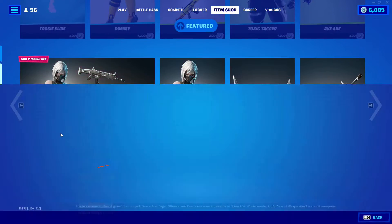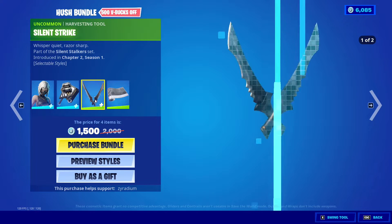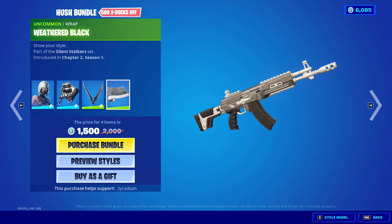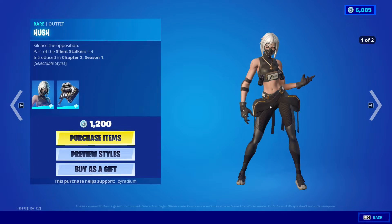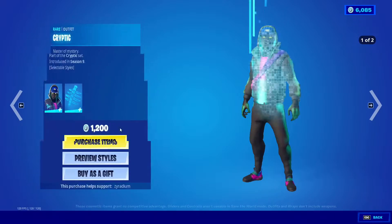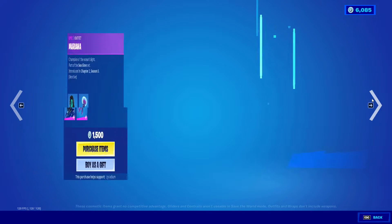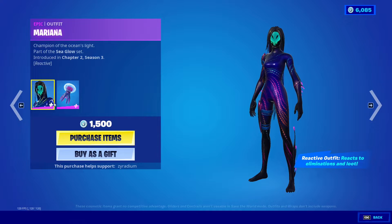Going down, the Hush Bundle is back with the outfit, Black Stripe back bling, the Silent Strike tool, and the Weather Black wrap. You can also buy items separately. We are Cryptic with the back bling Spectral Spine, and we also got Mariana with the Moon Jelly.